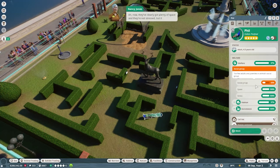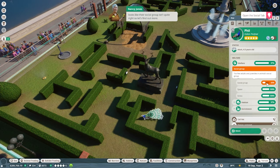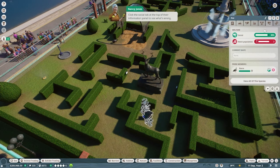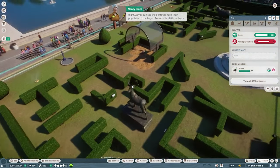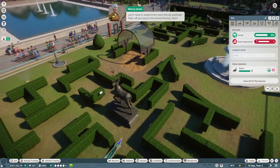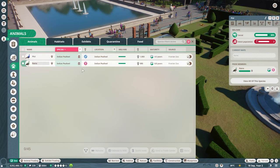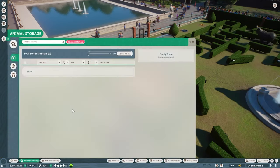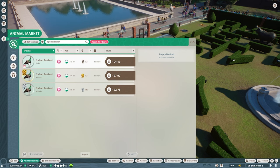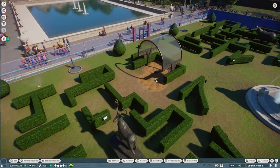The peafowls have plenty of space and aren't stressed, but their social group isn't quite right. We click the social tab at the top of the information panel. The peafowls need a larger population, so Nancy asks us to adopt three more female peafowls. We go to the animal marketplace, adopt three more Indian peafowls, then go to animal storage and send them into the zoo.